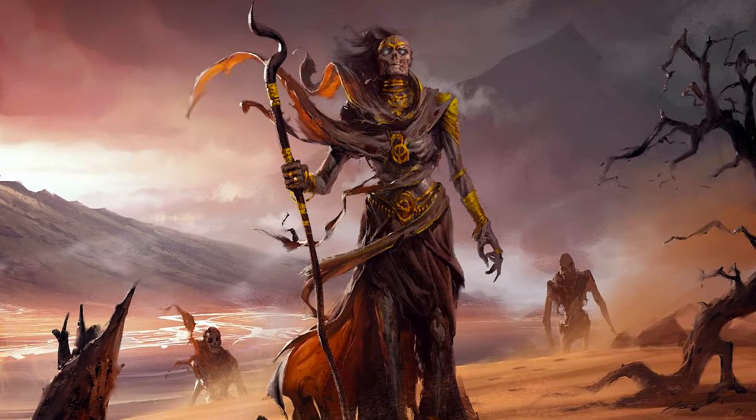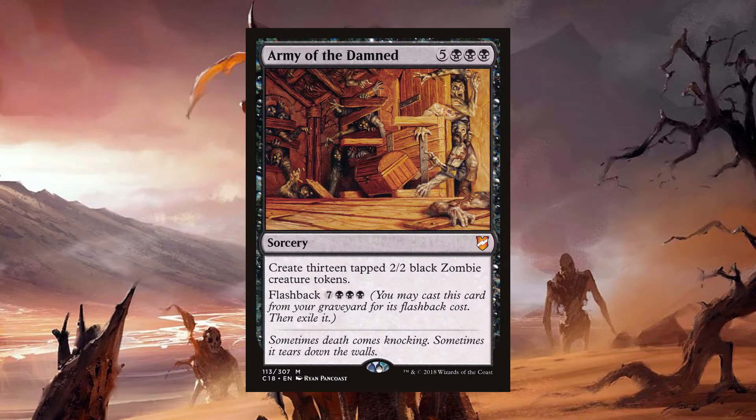For a nice burst of synergy with those two, Army of the Damned. For five black, black, black, you get a sorcery that says create 13 tapped 2/2 black zombie creature tokens, and it has a flashback cost of seven black, black, black. Lucky number 13 times 2 on the flashback — and if you have Wayward Servant or Corpse Knight out, you get to drain 13 life off of each opponent and put 26 power worth of zombies on the battlefield.